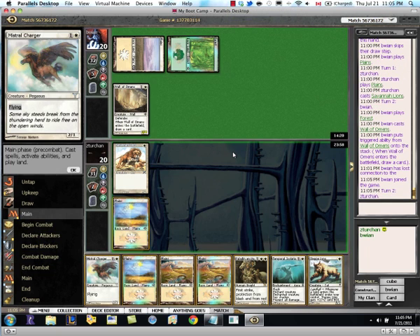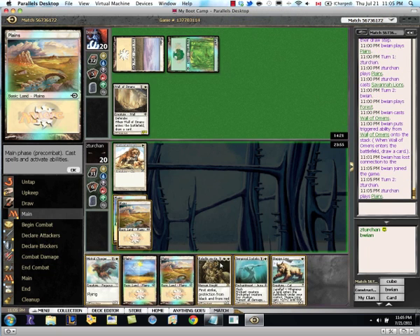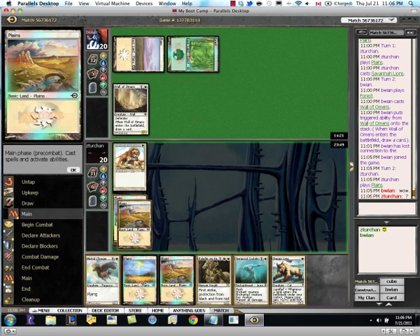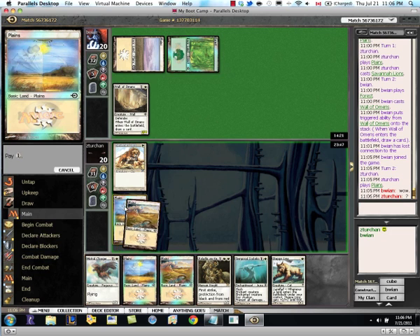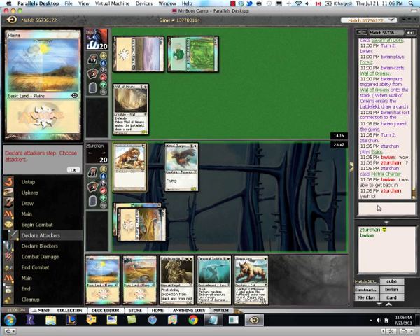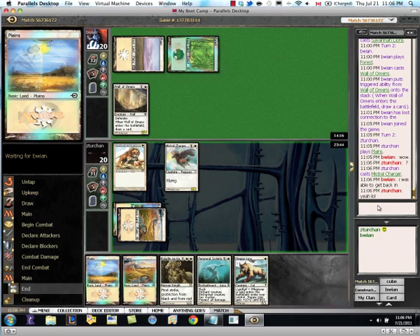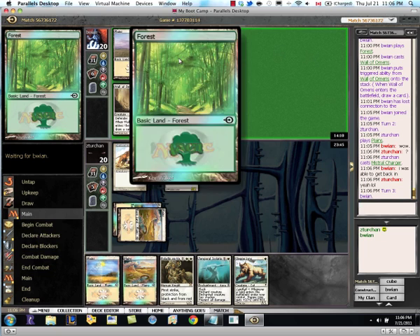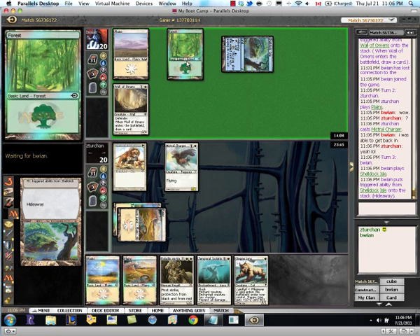Our phone disconnected, so I'll be right back. And our opponent's back. We'll play a land and we'll play Mistral Charger — that was the plan. The opponent was just amazed he was able to get back in. I concur. Every time I disconnect, for whatever reason, I never get back in. Interesting to know what he's now got green for.